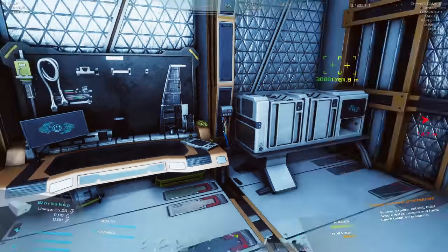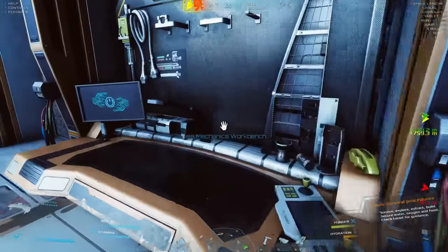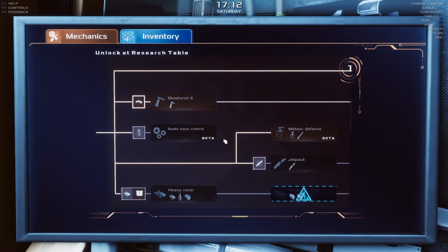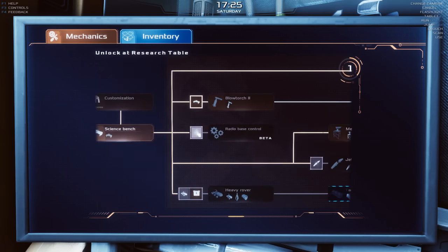All right, so we got the mechanics workbench. What's the difference — do these do the same thing? What is this for? Oh, I can get meteor defense now. Okay, so that makes sense — I needed the mechanics workbench to unlock this. It doesn't really say that anywhere though, does it? So that was a little confusing but lucky.